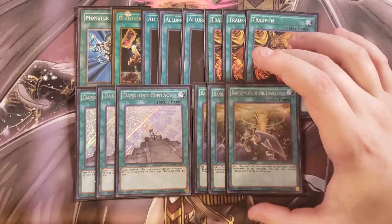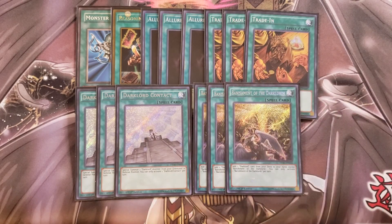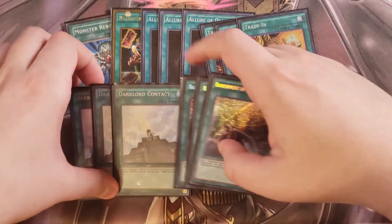We then play three copies of Banishment to round out the spells, which lets you add any Dark Lord card from your deck to your hand — it can be a spell, a trap, a monster, anything — which is what's really cool about this deck.